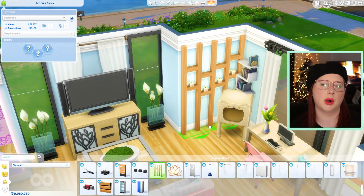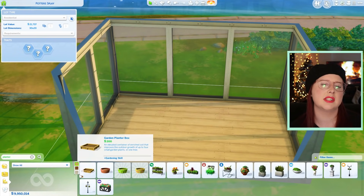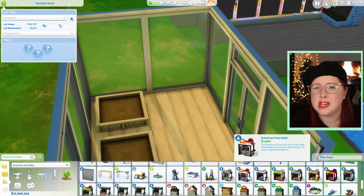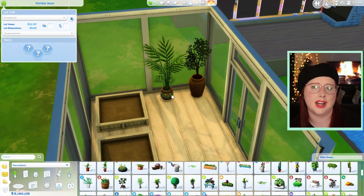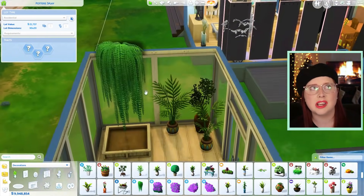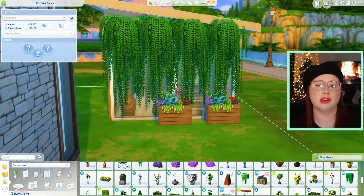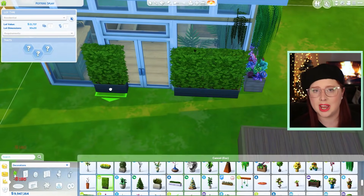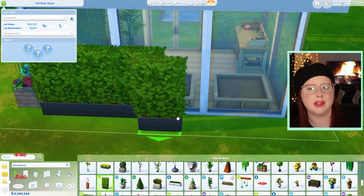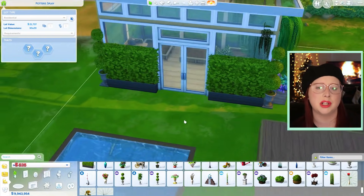I added some mirrors in because that's really important when you are doing yoga — you want to make sure your forms are correct. Staying in the realm of air sign, I decided to go outside and immediately jump into the greenhouse because I feel like that really helps me when I'm in the mindset of decorating a specific space. I've actually never done a greenhouse in anything I've ever done — this was really new territory for me completely.